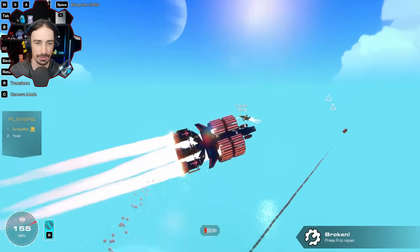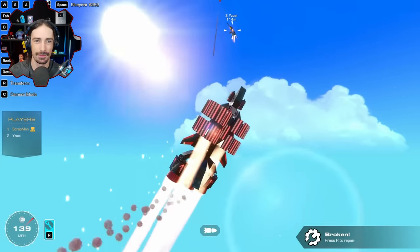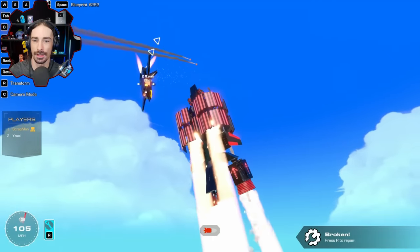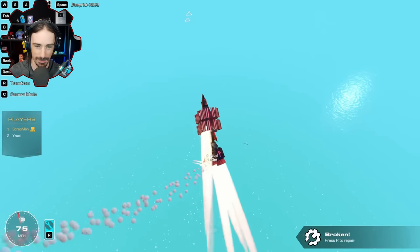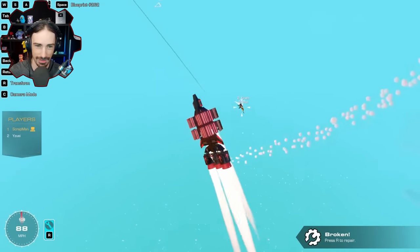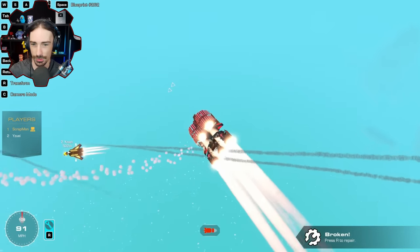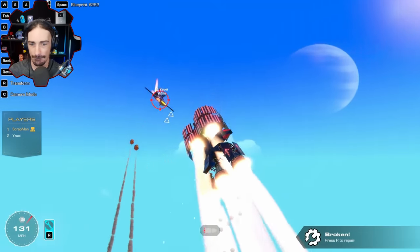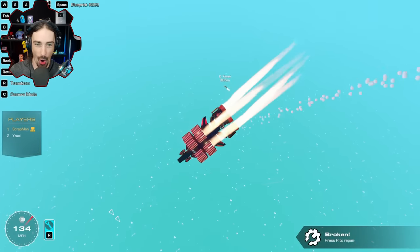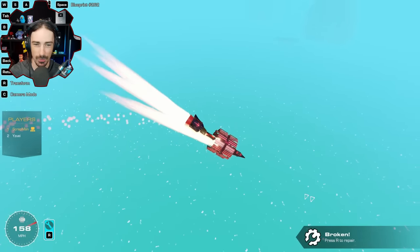Both craft are super chaotic — Scrap in a flat spin, Yuzu also barely in control. It's an 'elegant dance.' A hit connects and takes off a whole wing — the score is now tied. Somehow Scrap seems to fly better without the tail. Round four ends in a tie, setting up the EMP as the final tiebreaker.